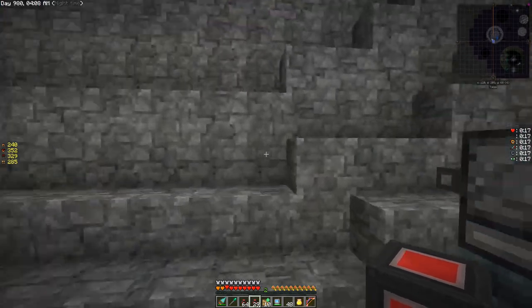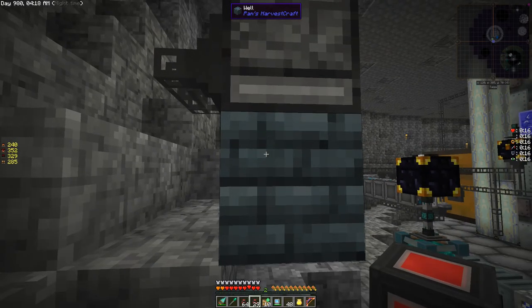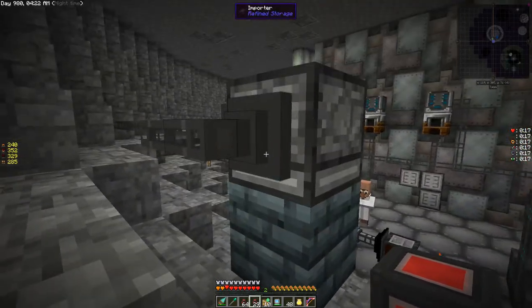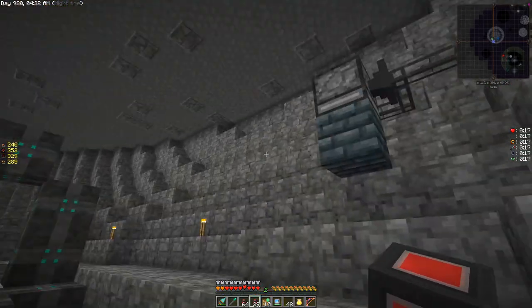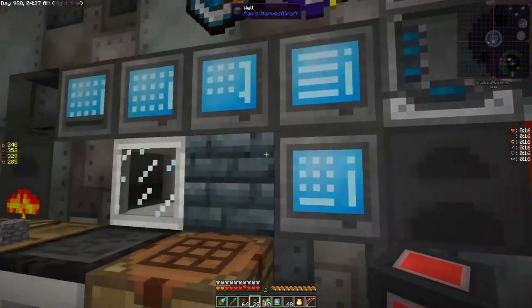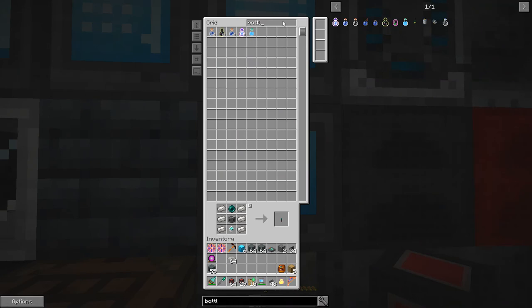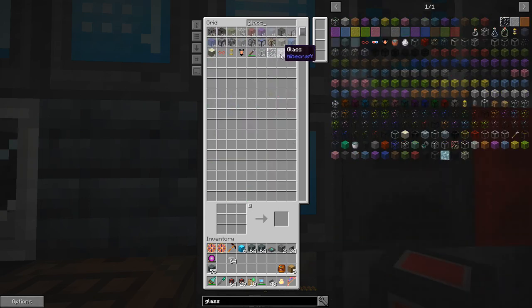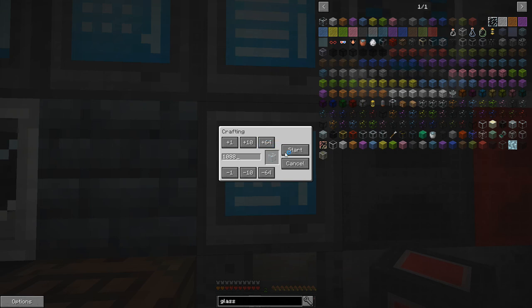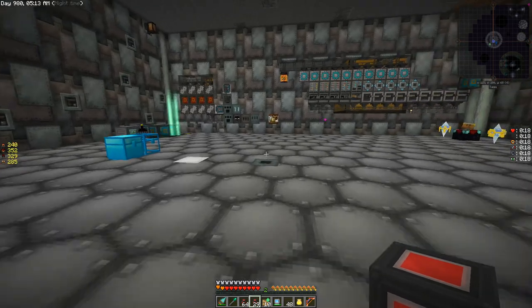Here's our little potion setup from last episode — a mechanical user with 20 upgrades going into one of the Pam's Harvest wells. We're exporting full bottles and importing full bottles, exporting empties, and essentially filling up that deal over there. We have 544 water bottles. If I make a ton of glass bottles — let me make some glass — that's going to run through and pre-fill everything.